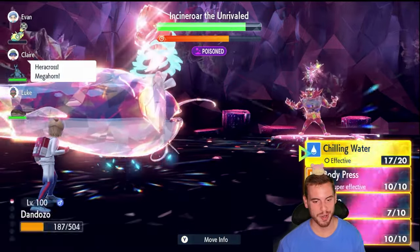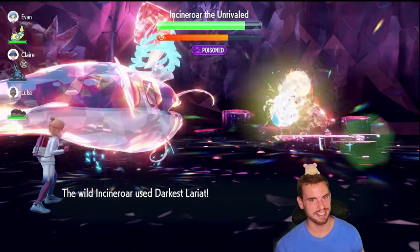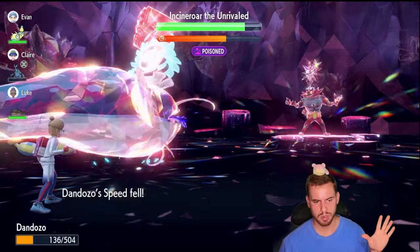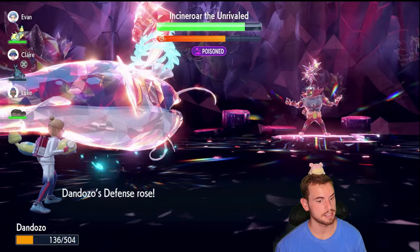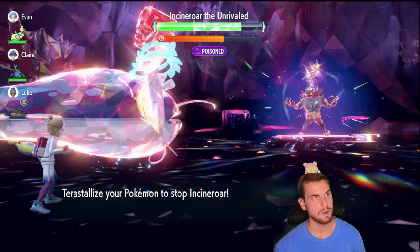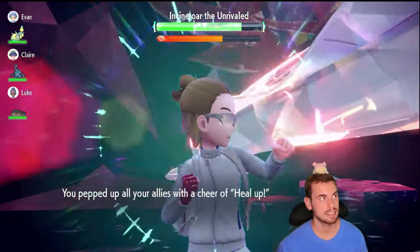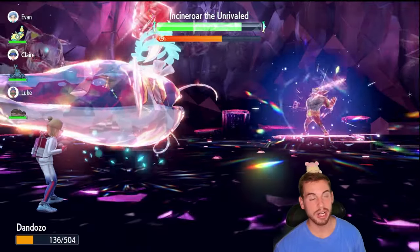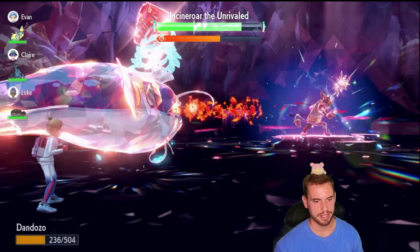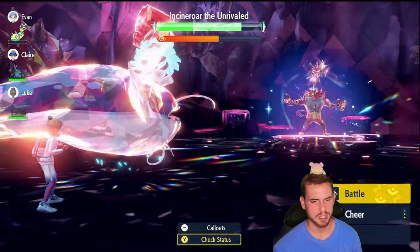I'm still holding out hope we get seven-star Koraidon and Miraidon Tera raids, or even five-star to unshiny lock them — I think that would be such a fun way to unshiny lock the box legendaries instead of just a code giveaway. Now we're at 136 HP; I don't want to be in critical hit range because then we'll get knocked out and we lose. There are the shields. For best AI allies: Drifblim is nice because it can burn; Arcanine with Flamethrower can inflict a burn to halve physical damage; Gardevoir is great for healing. Unfortunately, moves like Leer won't help us increase damage output due to Unaware.